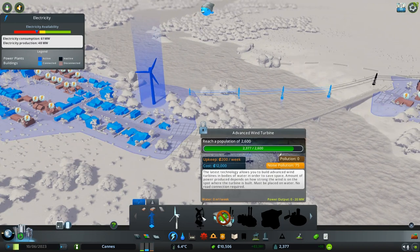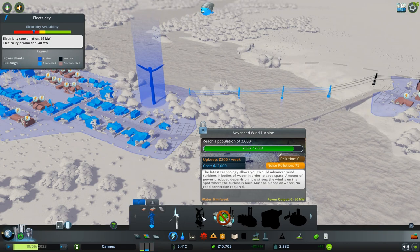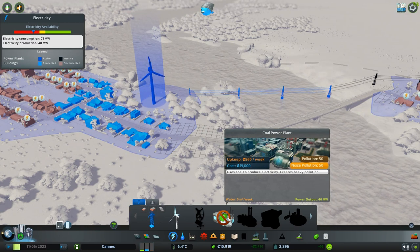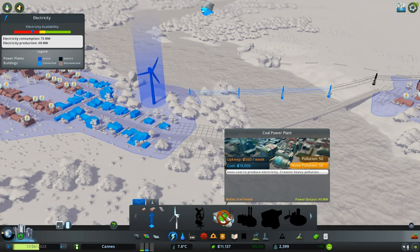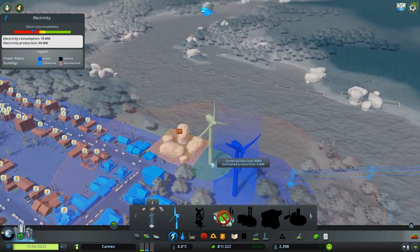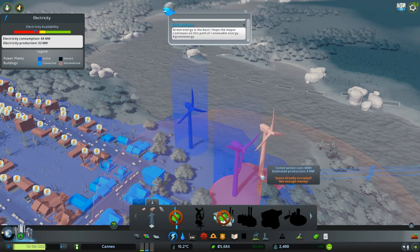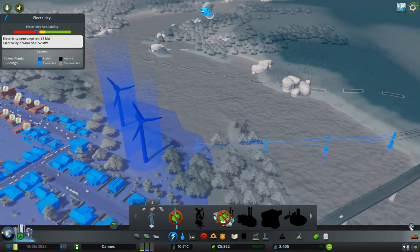We don't have the money right now to buy one of those. We're almost there - we haven't unlocked it yet. We can't afford a coal power plant - that's 19,000. I have to use another one of these wind turbines. I really don't know what else we can do. But if I buy the power up now, maybe a little bit later we'll get rid of them.